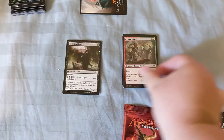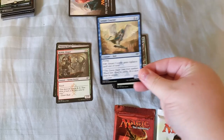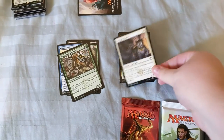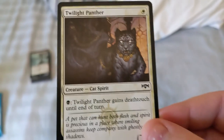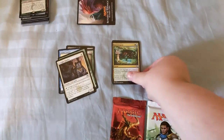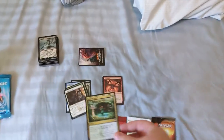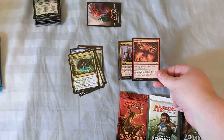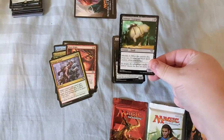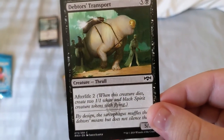Thirsting Shade, Rubble Slinger, Sonic Courier, Rampaging Rendhorn, Twilight Panther — look at that kitty cat — it gives first touch until end of turn, white-black card, okay cool. Simic Ear, Growth Spiral, burn bright, Savage Smash, Debtor's Transport — what is this, Afterlife 2? Oh, okay cool.